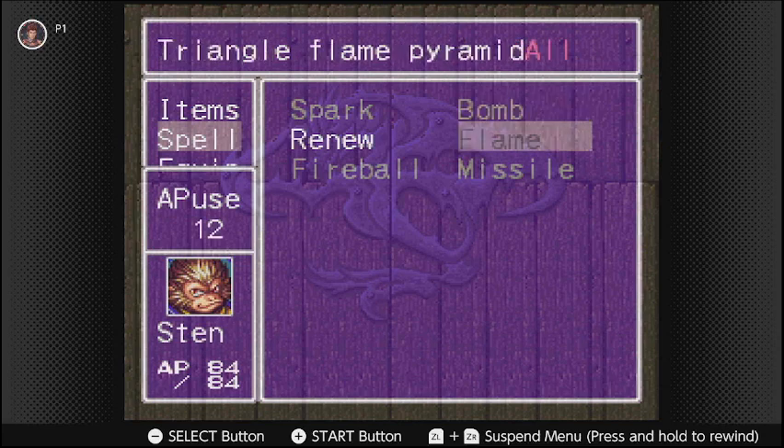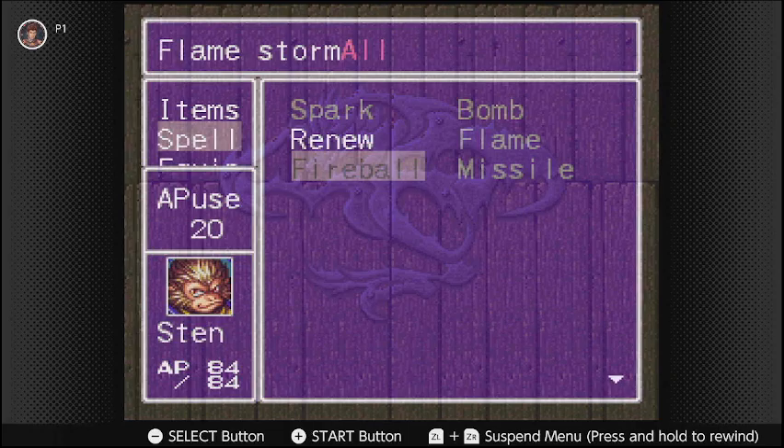You get Bomb at level 9. Around level 15 or 16, you get the Flame spell, which deals moderate fire damage to all enemies on screen. This will be very useful for a long while, since some enemies around Sevenfort are susceptible to fire. Sten won't learn any more new spells until level 33, when he gets Fireball — arguably the strongest fire spell he gets. It uses 20 AP and allows him to deal anywhere between 110 to 115 damage, and more if the target is weak against fire.